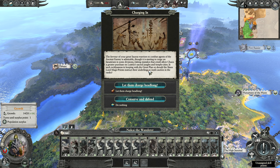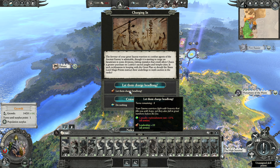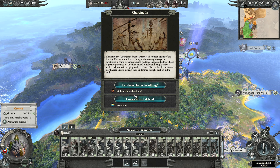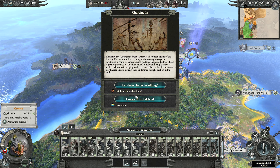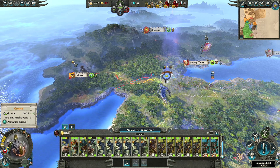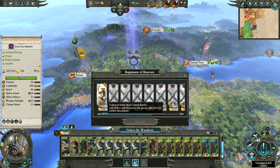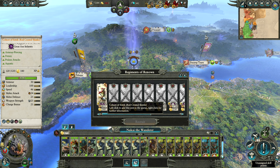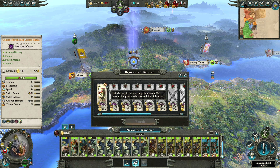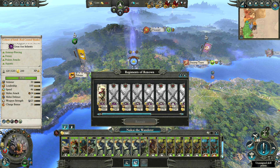The fervour of your great Saurus Warriors to combat agents of the ancient enemy is admirable, though it is starting to verge on fanaticism, risking mistakes that could allow chaos a greater purchase on the sacred jungles and temple cities. We can either get eight turns of minus 15% replenishment but extra leadership, or do nothing. I don't want that casualty replenishment rate reduction so we'll conserve and defend.